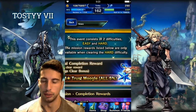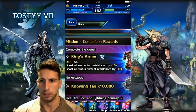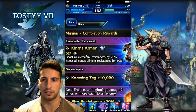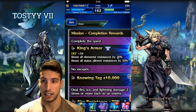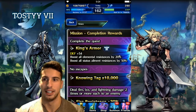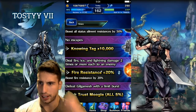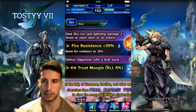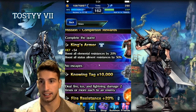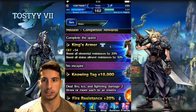The mission rewards look really good. For initial completion you get a 5% moogle. For completing the quest you get King's Armor — a heavy armor with defense 54, boost all element resistance by 20%, and boost all status ailment resistance by 50%. That's really nice. For dealing fire, ice, and lightning damage two times or more each, you get fire resistance plus 20%. And for defeating Gilgamesh with a limit burst, you get another 5% moogle. That King's Armor is especially great for newer players.